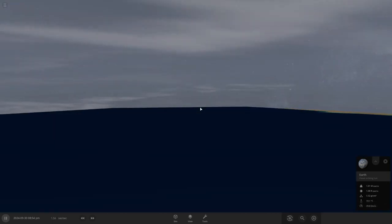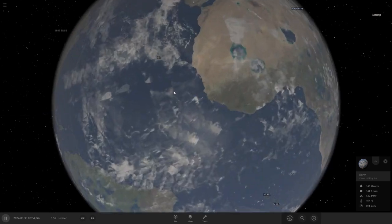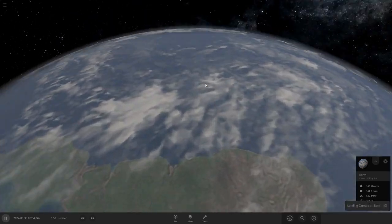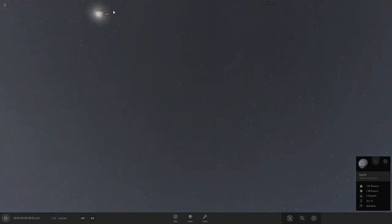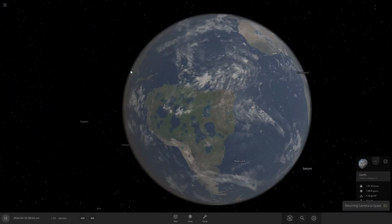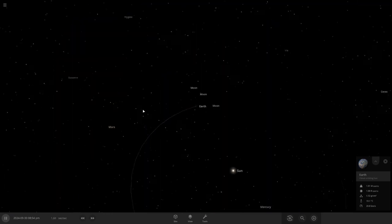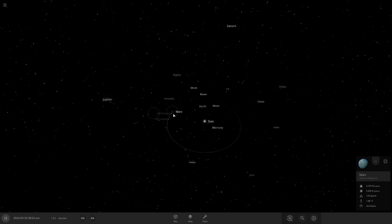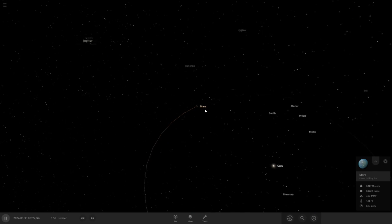And we land on Earth — probably not in the ocean — where people are living, enjoying fresh water and looking up in the sky. They probably have an ozone layer, really protected. And there's just us — yep, just us Mars folk, you know how it is.